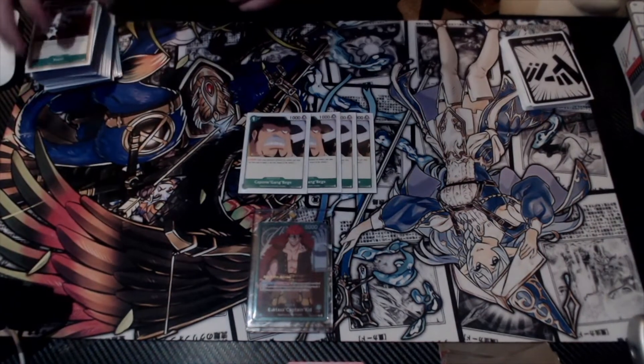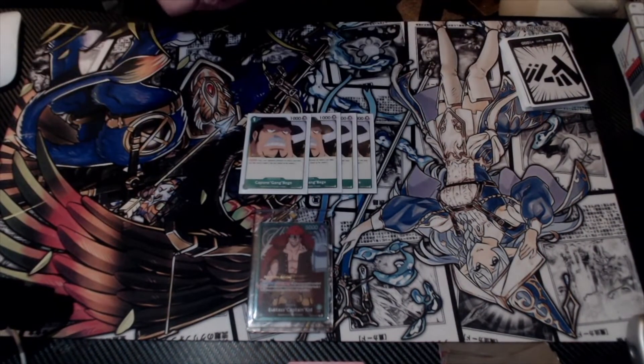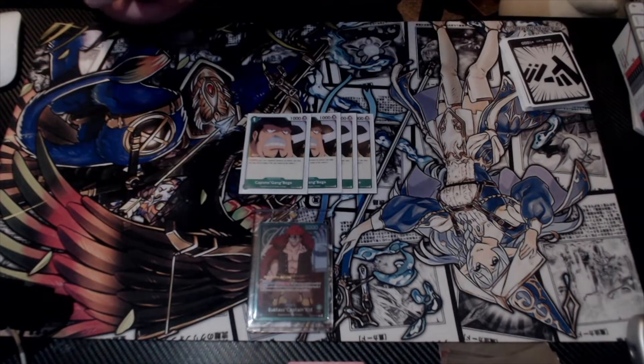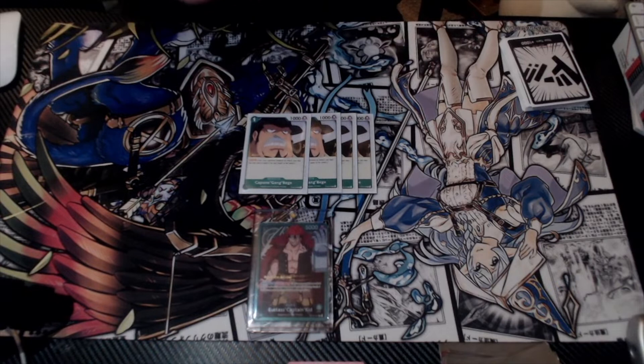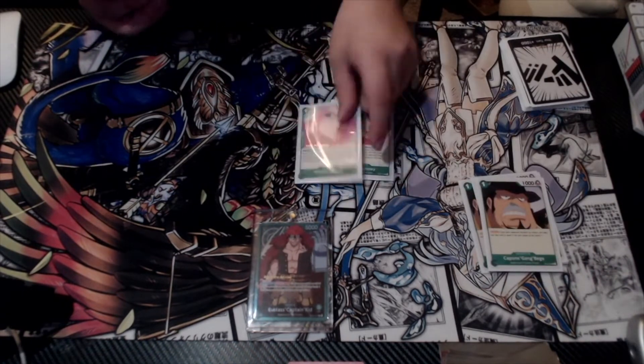First up, I have four copies of Gangbenjay — a one-cost blocker. On your first turn, if you don't have Jewelry Bonnie, it's a very good card to put out so you have that established blocker ready, and for the best card in the entire deck...